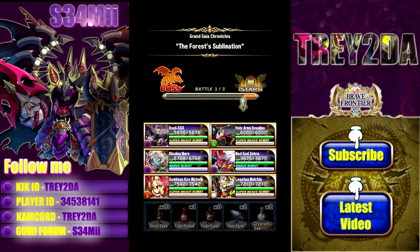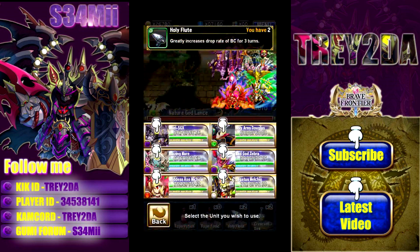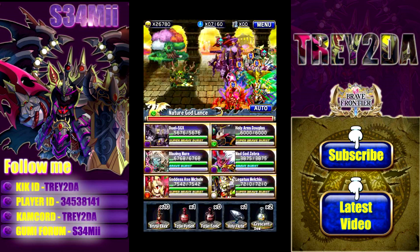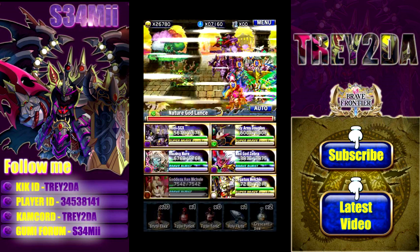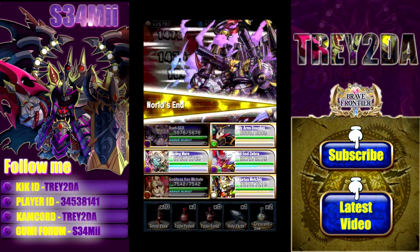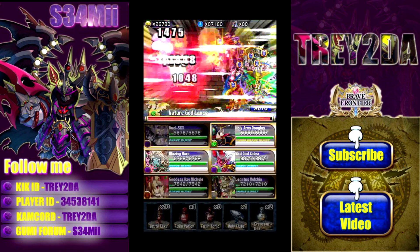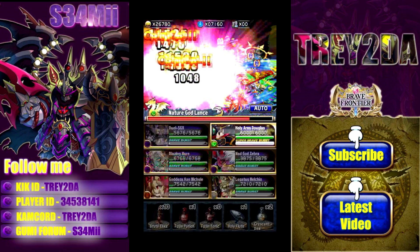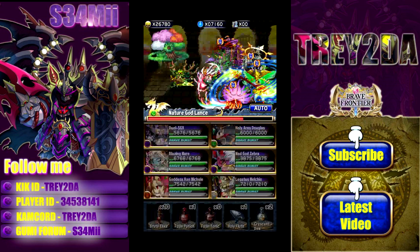Everyone has a nice full BB gauge and we are back in the frame. That's how you want to do it — round two. Once again, don't forget the holy flute. Use that, then go through the motions. Be really careful and try not to miss-swipe; a bad swipe would cost you pretty dearly in this dungeon.